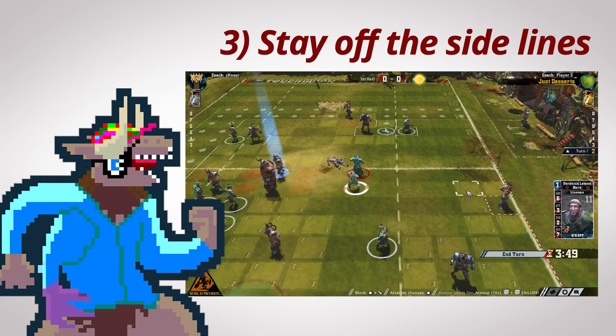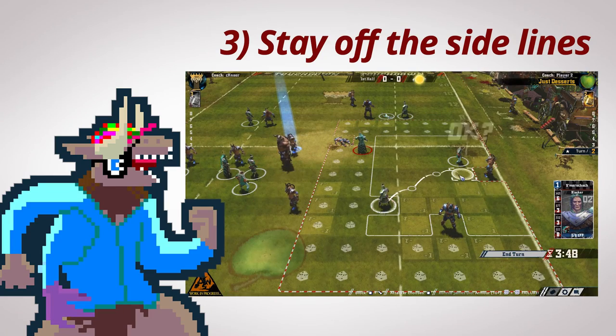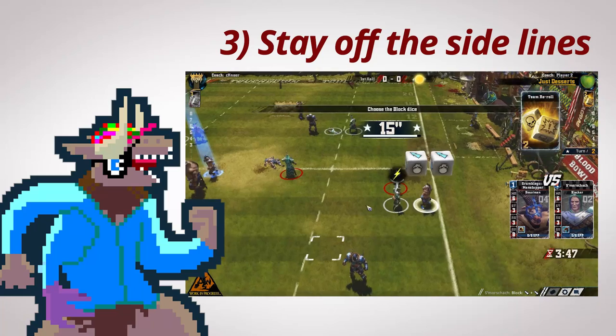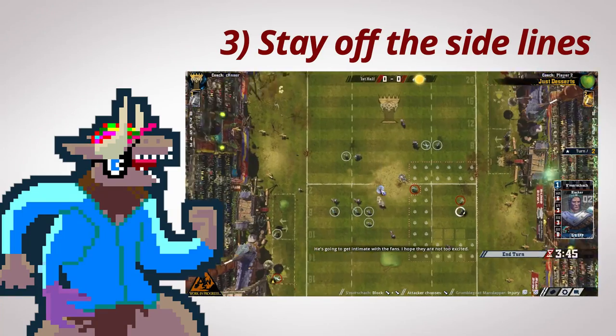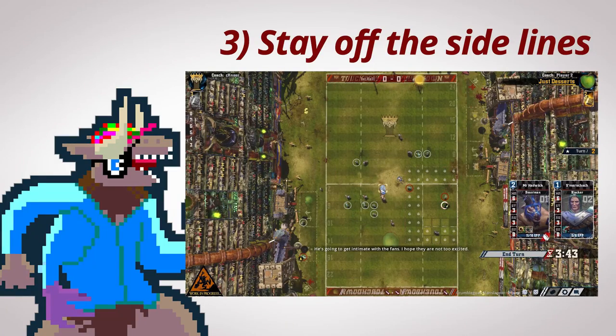Rule number three: there is a play in Blood Bowl commonly referred to as surfing, which means you push an opposing piece off the side of the field. This is bad for the piece that gets pushed off, because you get hurt and you're out until the next drive. To make sure you don't suffer this horrible fate called surfing, make sure you never position any of your players on the edges of the field — not here, and definitely not here — unless you're scoring a touchdown.